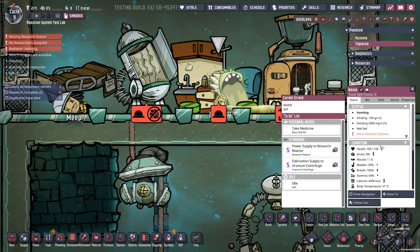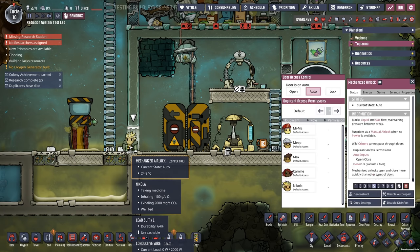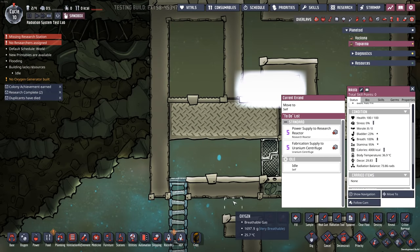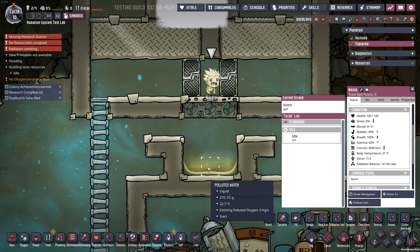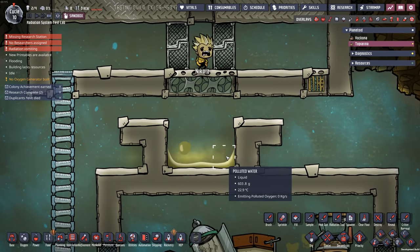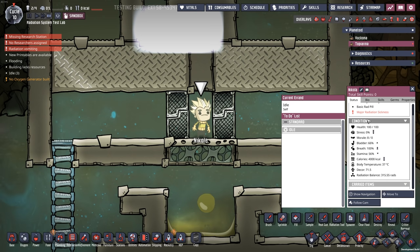Don't vomit! Oh, all over the basic rad pill — he didn't even eat it. After a little bit of sleep, Nicola's no longer sick. Now he ate the rad pill, so he has minus 200 per cycle, going down even faster. Come on back up — feel the radiation. Minor radiation sickness happens at 100 rads: stamina is minus 25 per cycle, bathroom use speed is minus 30, and you get vomiting. Coming up on 300 rads, we're now into major radiation sickness: athletics minus 4, stamina minus 50%, and still reduced bathroom use speed.